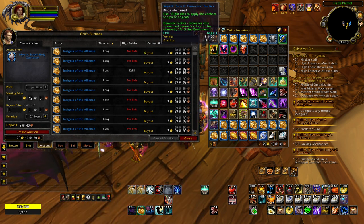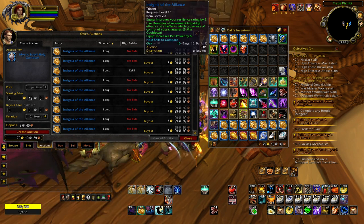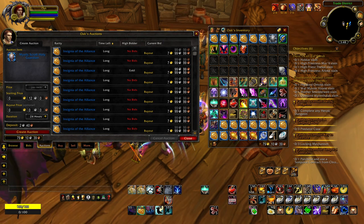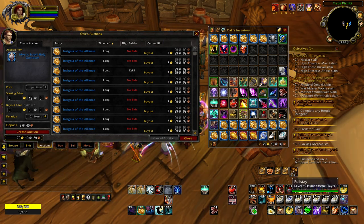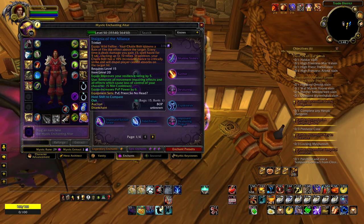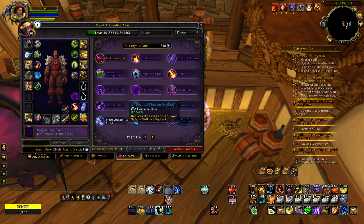In general though, the mystic scrolls are item level 71, so they are almost four times better for gaining RE XP than the trinkets. So use one or the other — it depends on your priorities. Bye!